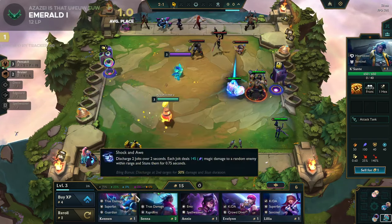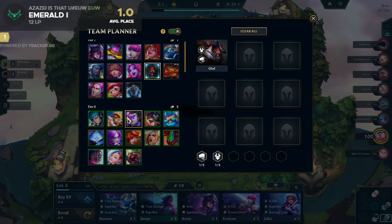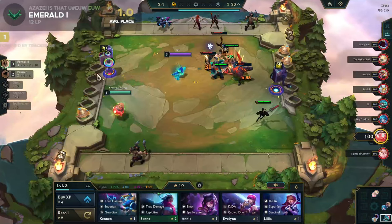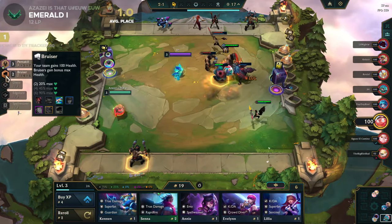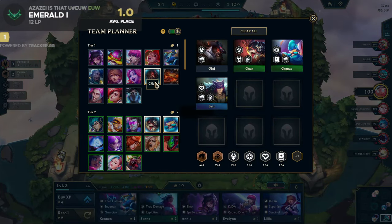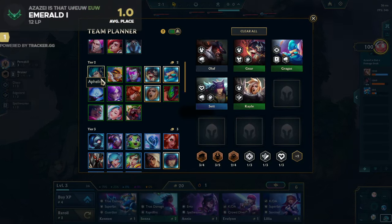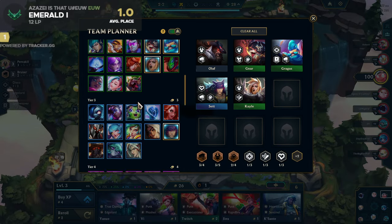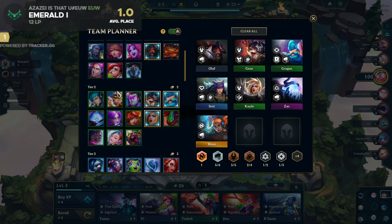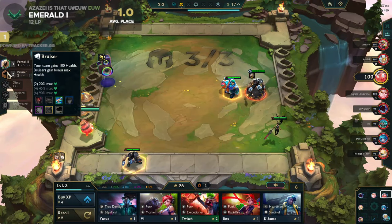Three-star Olaf and the game is just over - GG. We have Too Big to Fail so we are playing full bruisers. Adding Zac, Illaoi, Dragonslayer - that's five bruisers.